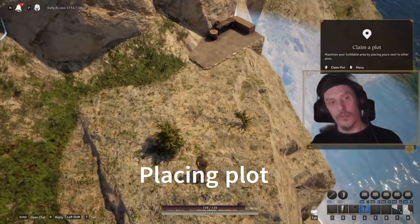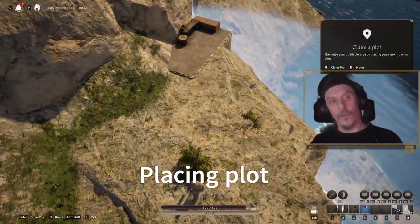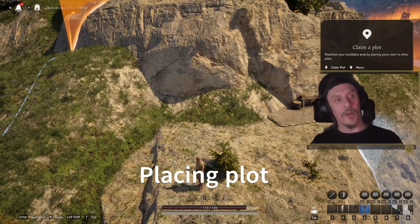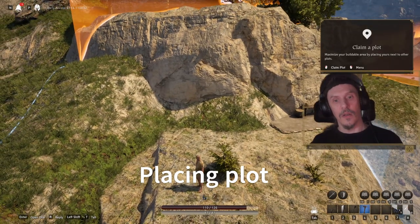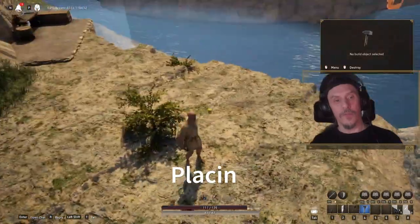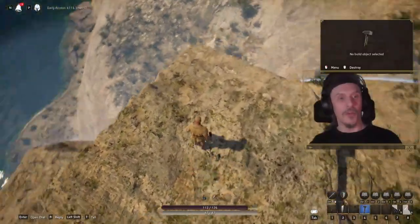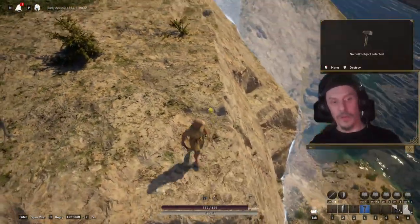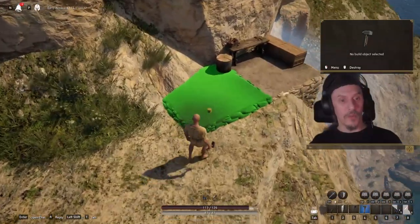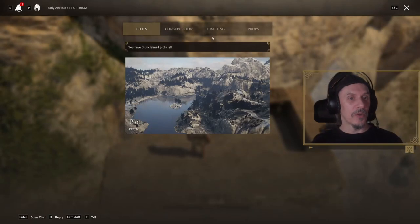I want most of this cliff. I'm going to snap it to my friend's plot right there — I think that's good enough. Now you can see the boundaries of my plot; this is where I can build.